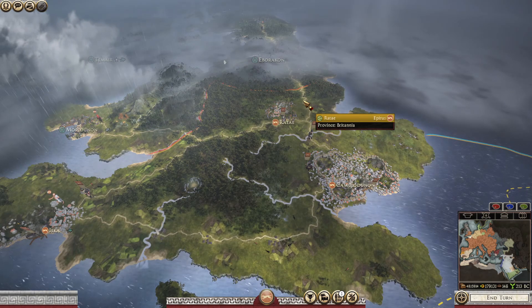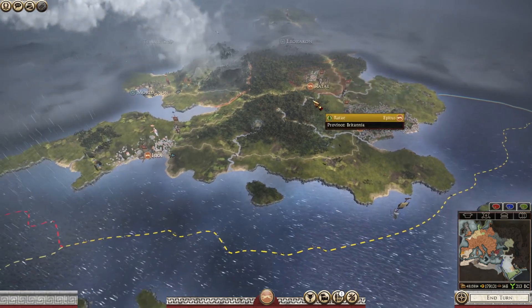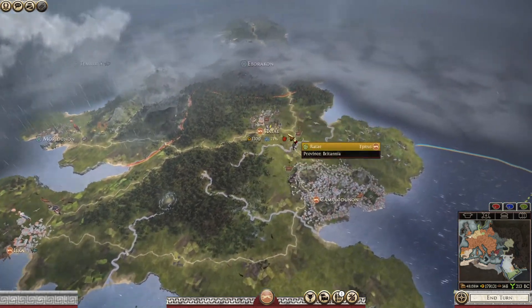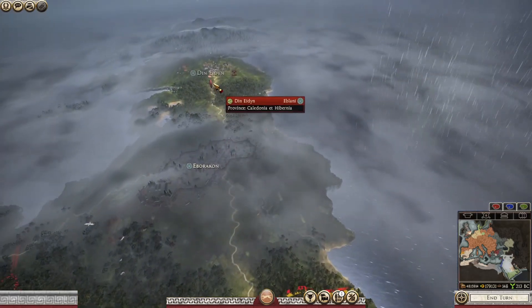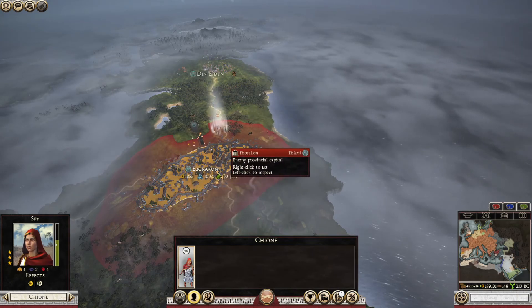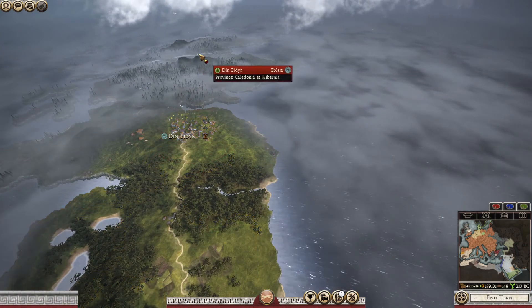Welcome to the Epirus campaign for Davide et Impera 1.2.8. In the last part, we consolidated our hold on Southern Britannia. And what I want to do in this part is push up and take this provincial capital here, as that will then open up the gateway to Scotland.